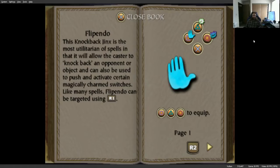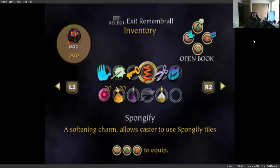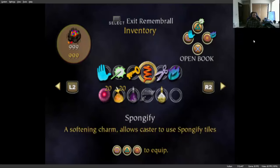Spellbook. I think all spells are unlocked too — Alohomora, Spongify, Defendo, Incendio — yeah, I think they're all pretty much unlocked. Yep, they are. There are six different ones and I have all six.